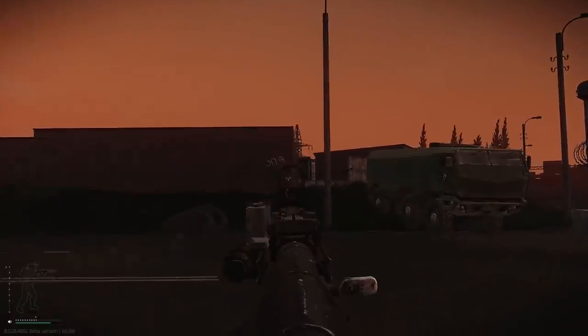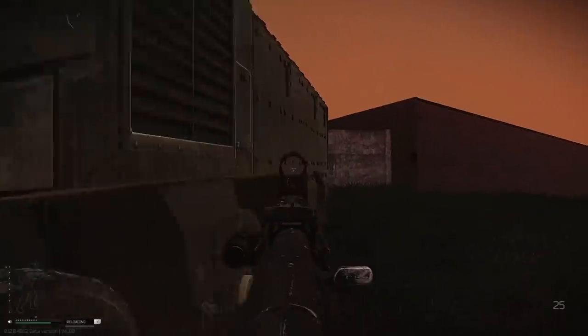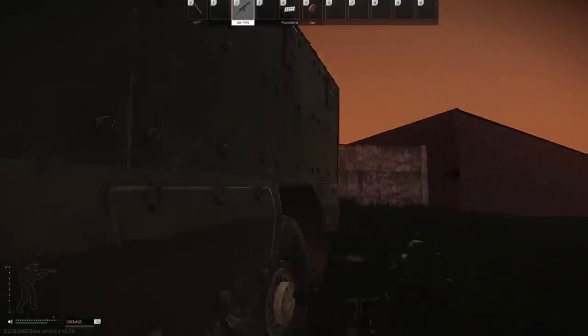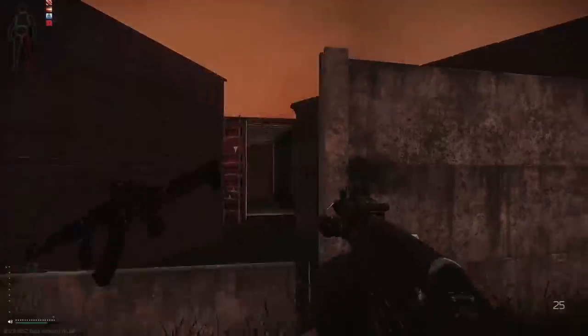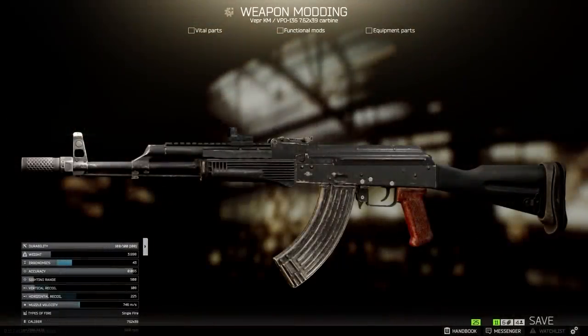If you prefer the AK-74 series, it's still very possible to main them in the early game, but you do need to scavenge for boxes of BT or BP ammo if you want to get through armor, because the PS and PRS rounds just don't really cut it against any decent vests. If you're looking to get a red dot sight onto your Veper or AK right away, you can buy the Ultimak handguard from Skier and then add the Burris FastFire sight from Peacekeeper, which is a pretty big upgrade from iron sights.